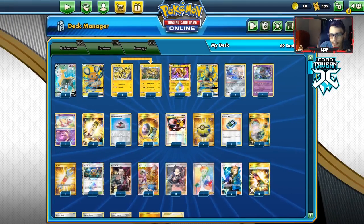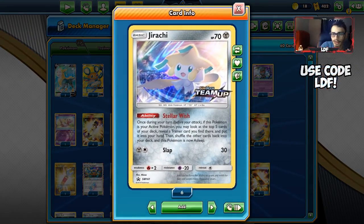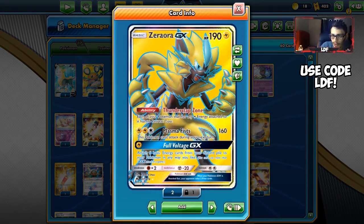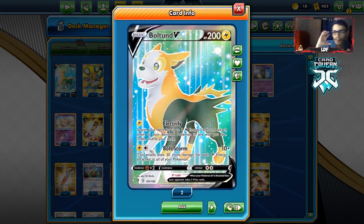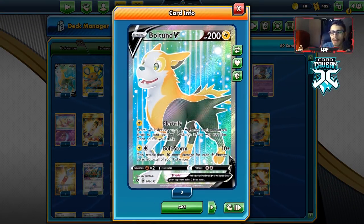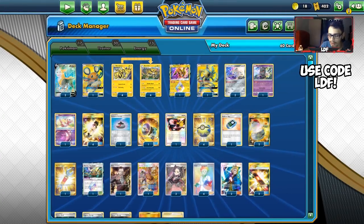We have Mew to protect our bench. I'm playing Marshadow for the Chaotic Swell bump for Thunder Mountain, some Jirachis — I'd maybe consider playing three. One Crobat V in the deck for the free draw, one Coco Prism, two Bolt Hunts as backup attackers with Bolt Storm, and of course Electrify to get energy onto Electrobuzz and build up the Electrovire a little bit quicker.